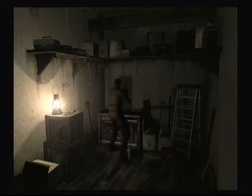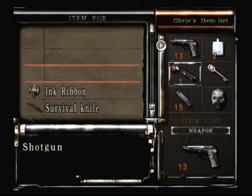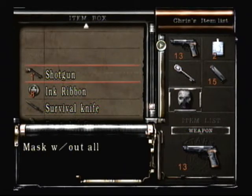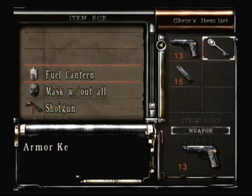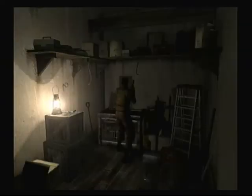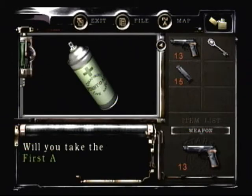Okay, looks like Wesker left us a note - he's dropped supplies in this room. I will take those, thank you Wesker. So far you've actually done something right for once. And speaking of Wesker and Jill, where the hell did they go? And where the hell was Barry? He was gone since the start.